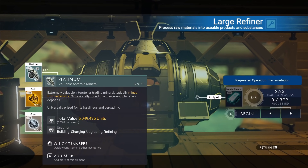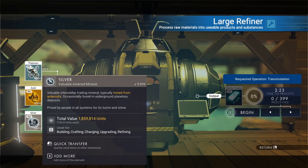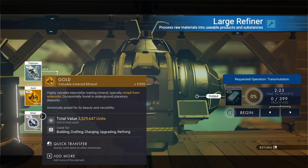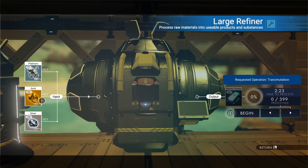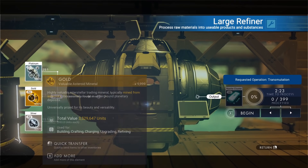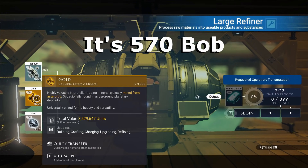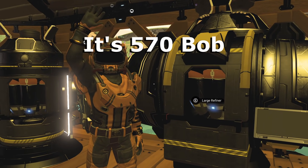Let me look at the resource values. The platinum is worth 5 million, the gold is 3.5 million, and the silver is about 1.8 million — so let's call it 10.3 million total. For 10 million in resources, even if we refine the platinum and then refine again, we're only getting 500-some nanites. So I don't get the value here at all.